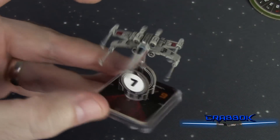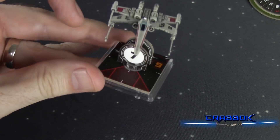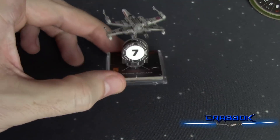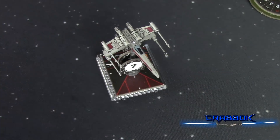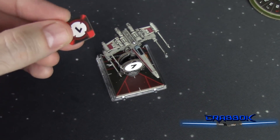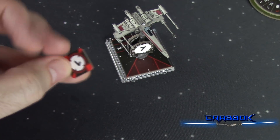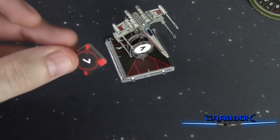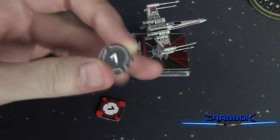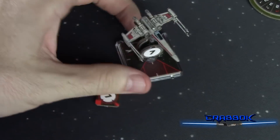One of the last major changes is this numbering system. You're supposed to number all of your ships now, and they have a lot of different numbers available. That's because they don't have blue and red target locks anymore — you just have a target lock for that number. So if I'm number seven, I can just put my target locks on that number. If we're both using the same number, you can flip them around to a black or white side to differentiate.